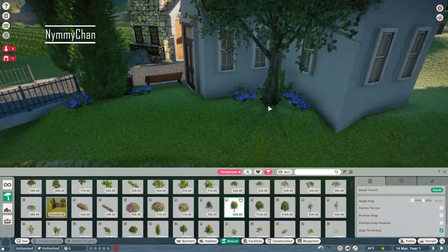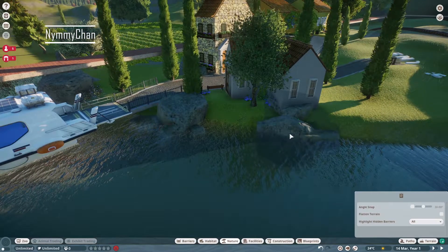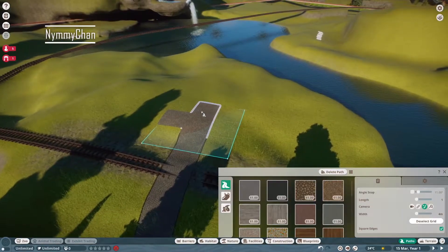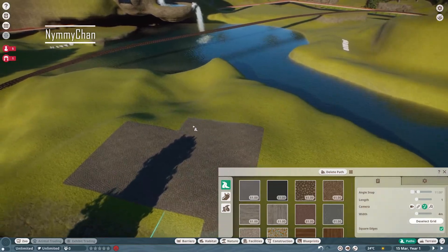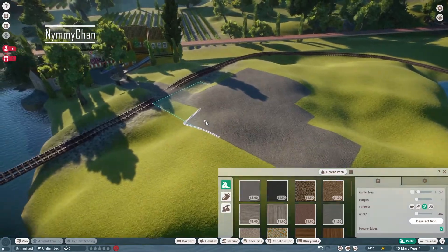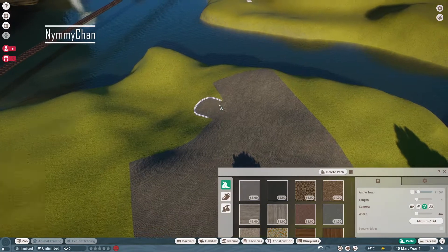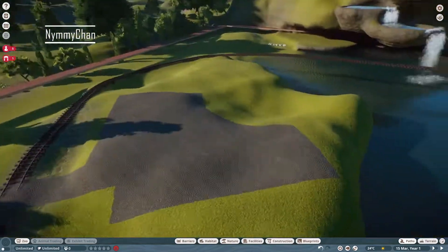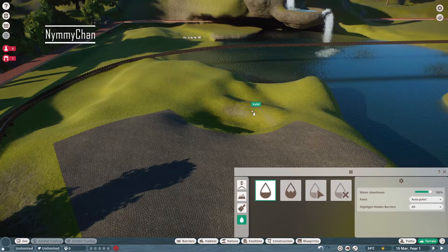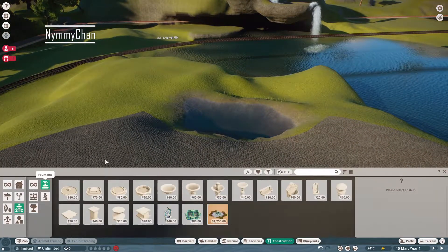It didn't look that good at this point, so we're going to place some nature and some rocks as well. I've always said: when people ask how do you make something look so good, it's very simple — it's all in your rockwork and nature. Landscaping and rockwork is one of the major things that sets your zoo apart. If you don't have good scenery, you can make the most beautiful habitats and the most amazing buildings, but if you don't incorporate it with the nature around it, it's going to look pretty awful.